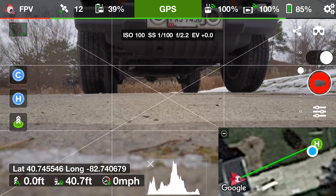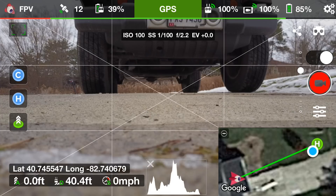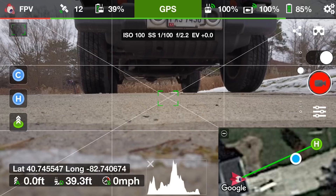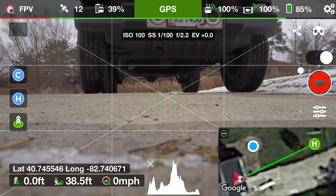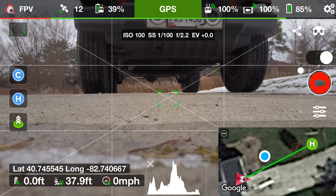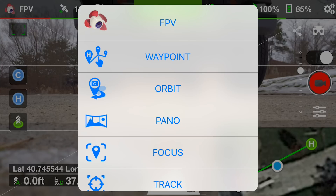In this update they also allowed us to have control of autofocus ourselves with the center point by assigning it to a button. You can see that I'm pressing the C2 button and it is doing center point focusing. I can also change to different things in the settings.